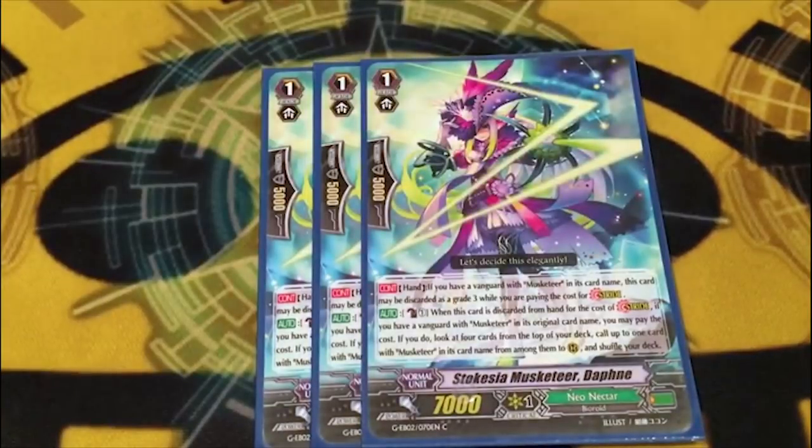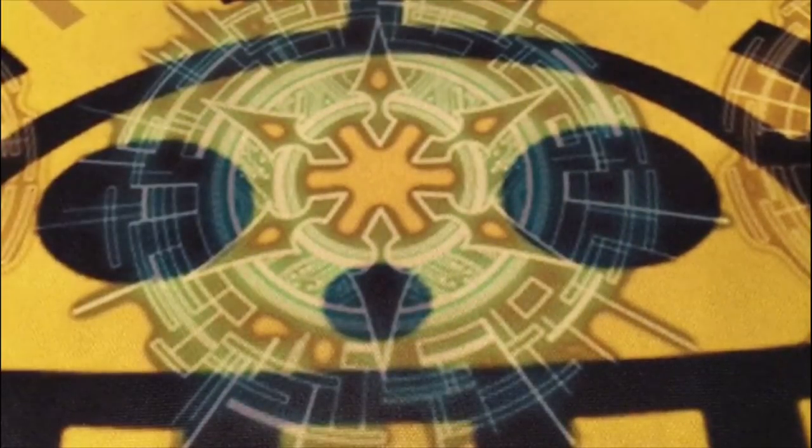Three copies of Stokasia Musketeer Daphne. It's the Musketeer stride fodder — if you have a Musketeer vanguard, you can use her as stride cost. When you discard her for a stride: counterblast one, check top four, call a Musketeer. It's not free, but it's a counterblast one for a plus one, and given how pre-V Musketeers function, that's pretty good. It's stride fodder, which is always pretty nice to have.